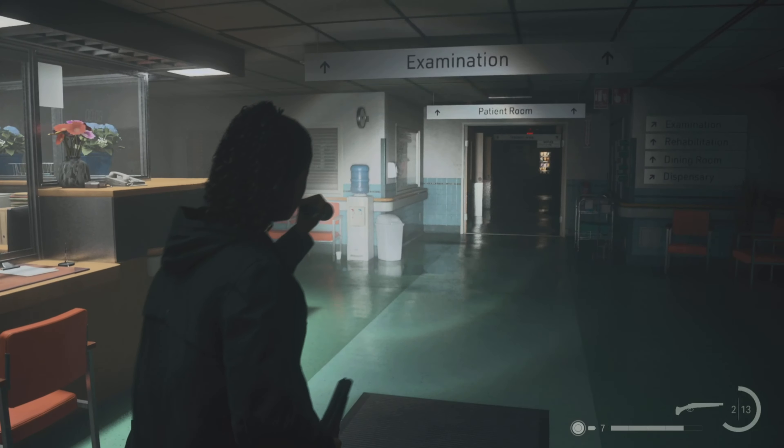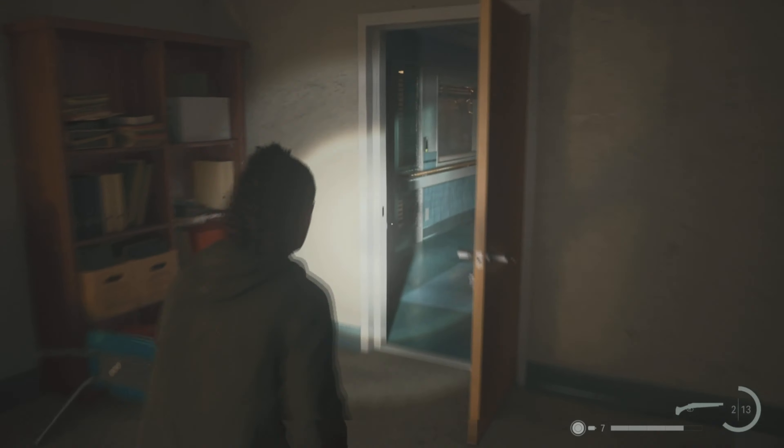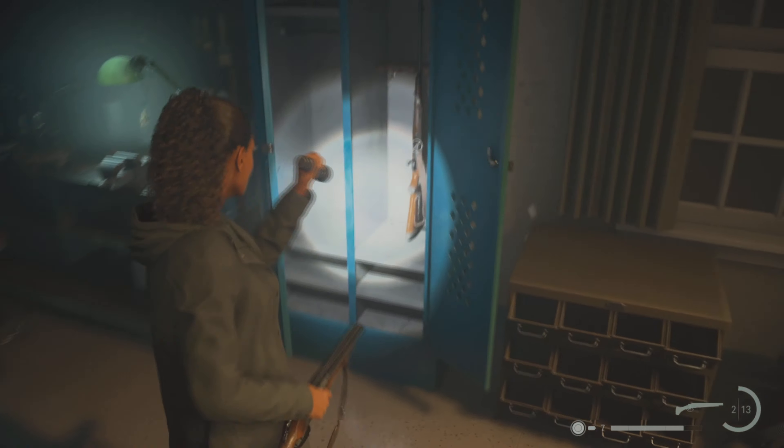Then go back through the security room — this is the fastest way. Put the doorknob on this door here, that will get you access to this room. And here you're gonna find the hunting rifle in this locker on the left side.